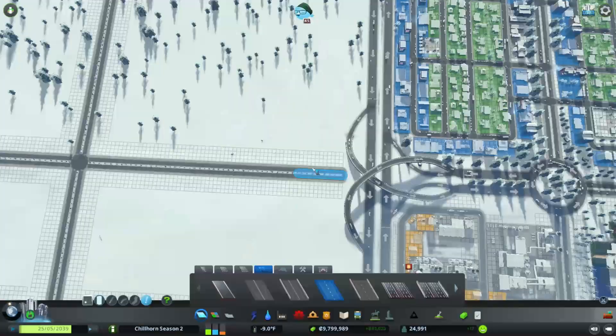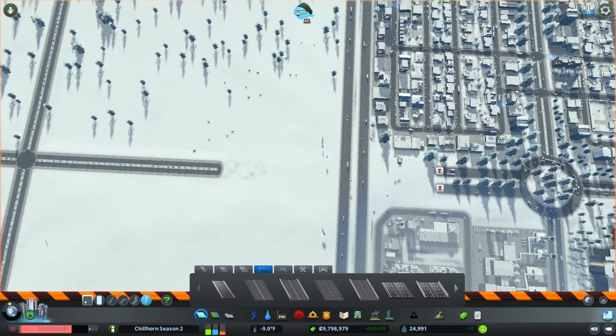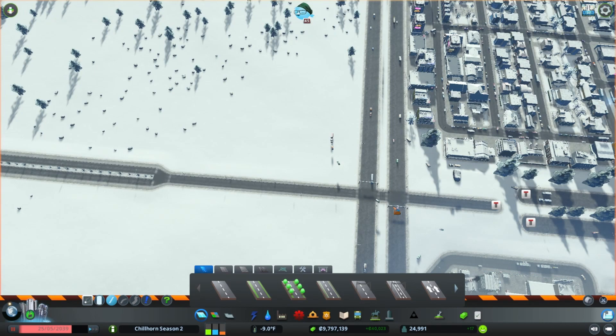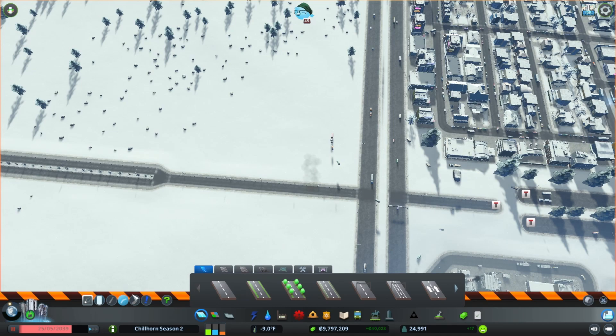We're going to mess around with this freeway system — I'm going to try to tackle this live. It might not turn out great, we'll see what happens. I think this is going to be a highly used area. We're going to extend this road all the way across to line it up perfectly, and I want to play around with going out 200. This might end up being a long episode.